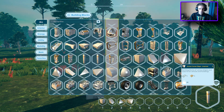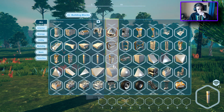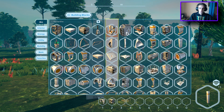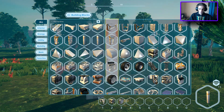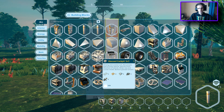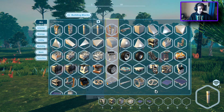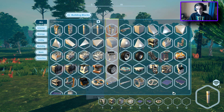I then want one of every block. Let's go for some of those as well. We're going to want drills, we're going to want batteries, we're going to want switchboards, and I think we're going to go for the glass cockpit. We also want solar panels, because I want these things to be solar powered. I also need air blades.